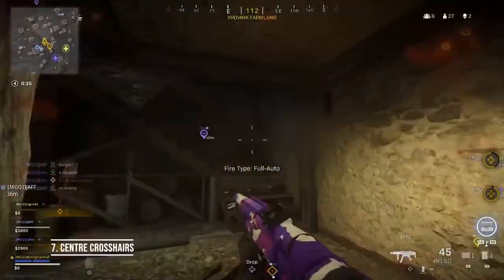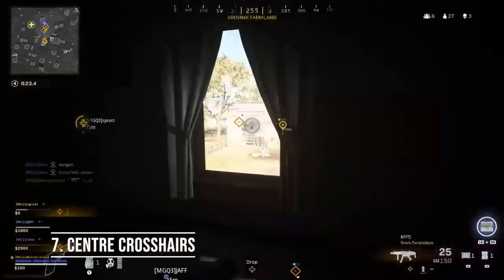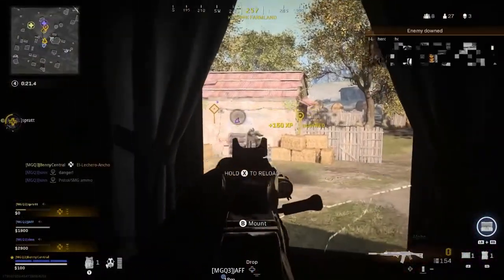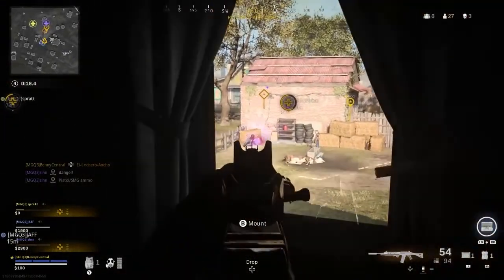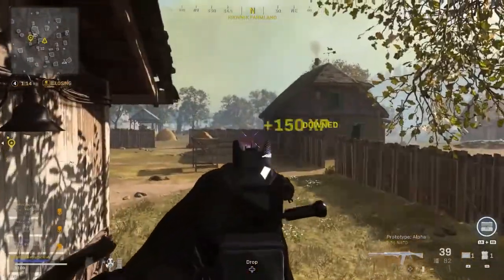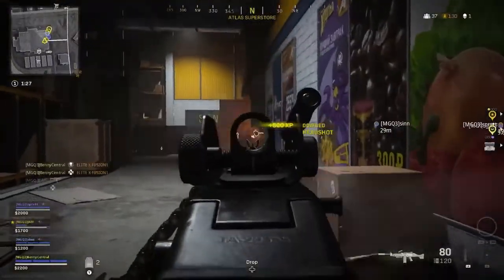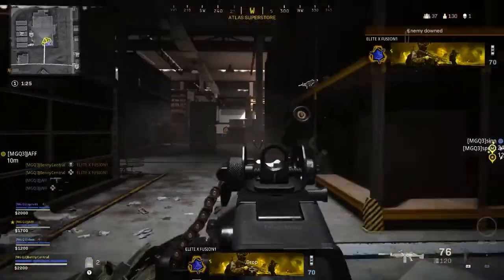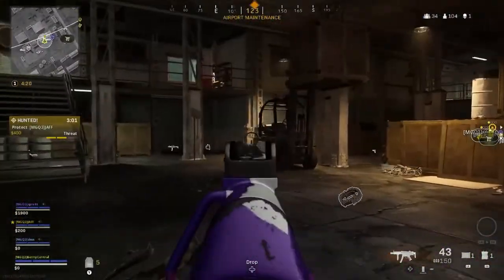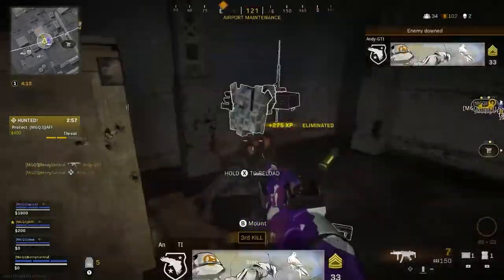My next tip is something I don't see players do enough in Warzone and that's centering their crosshairs. When you move around the map, make sure you're always aiming at an area that has the potential for an enemy player to come from — whether that's a window, a doorway, or the crest of a hill. It's a small thing but will massively help your gameplay in the long run and make it less likely for you to get jumped, since you'll be ready to start shooting as soon as they appear.